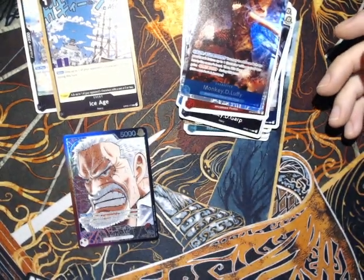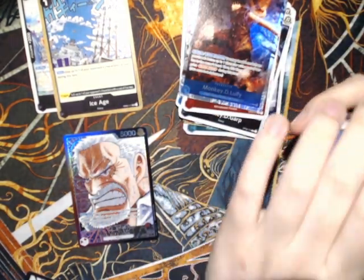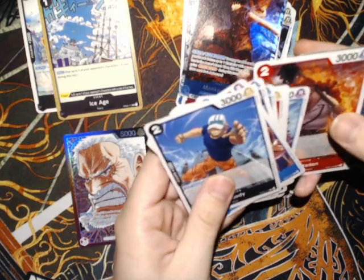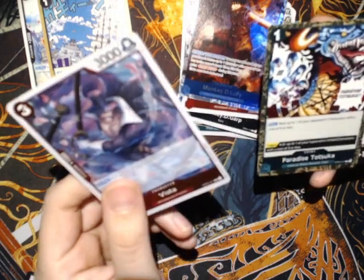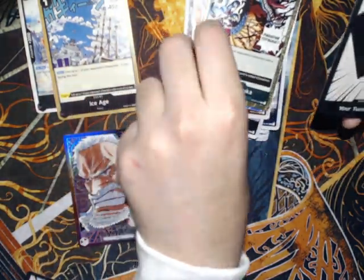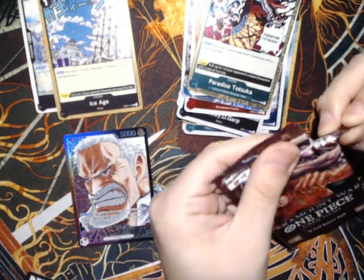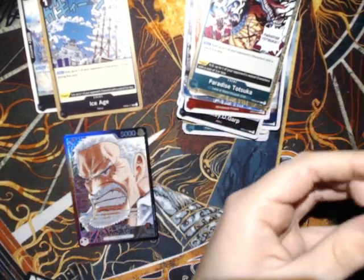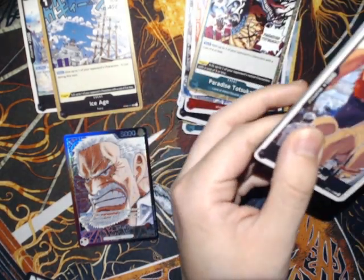This is a super rare Luffy — another super rare. I'm not sure how many you're supposed to get per box, but so far I can't really complain. We got the alt art leader, even though I think it's the least valuable one. Curly Dadan — recently banned temporarily. Vista is the first rare, and Paradise Totsuka from Wano. A lot of these cards I'm not familiar with, either the characters or the events — still pretty new to not just the card game, but One Piece in general.